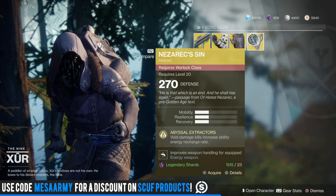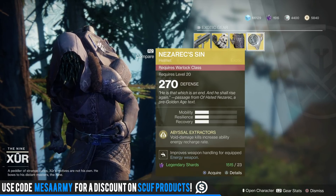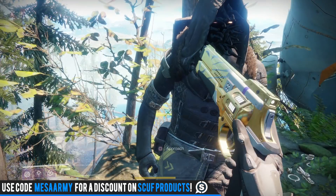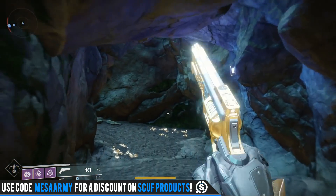Nezarec's Sin — I never use this on my Warlock. Void damage kills increase ability energy recharge rate. I'm usually going to go with Eye of Another World for my Warlock. So that's it for Uncle Xur.